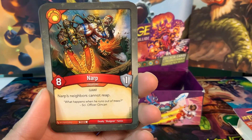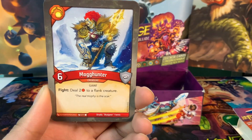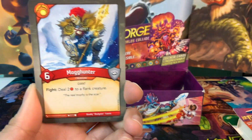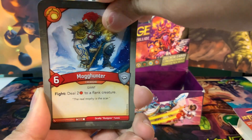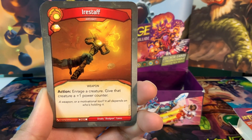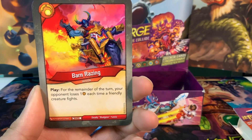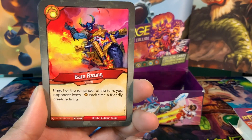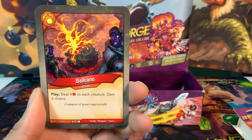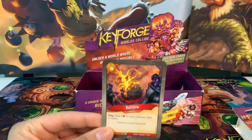We have Narp, an eight-power creature with one armor: his neighbors cannot reap — he is a flank warrior. Mog Hunter is a six-power creature: fight, deal two damage to a flank creature, and we have two of those. Irish Staff is an artifact with an amber pip: enrage a creature, give that creature a plus one power counter. Barn Raising is an action card: for the remainder of the turn, your opponent loses one amber each time a friendly creature fights. Volcano is an action card that deals four damage to your creature and gives us two chains — reduces our efficiency — and we have two of those. Probably not the best way to end the Brobnar section.